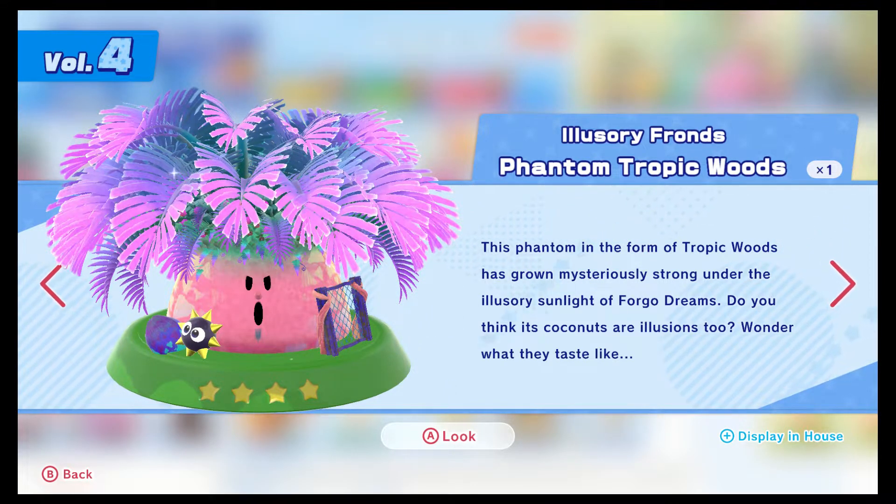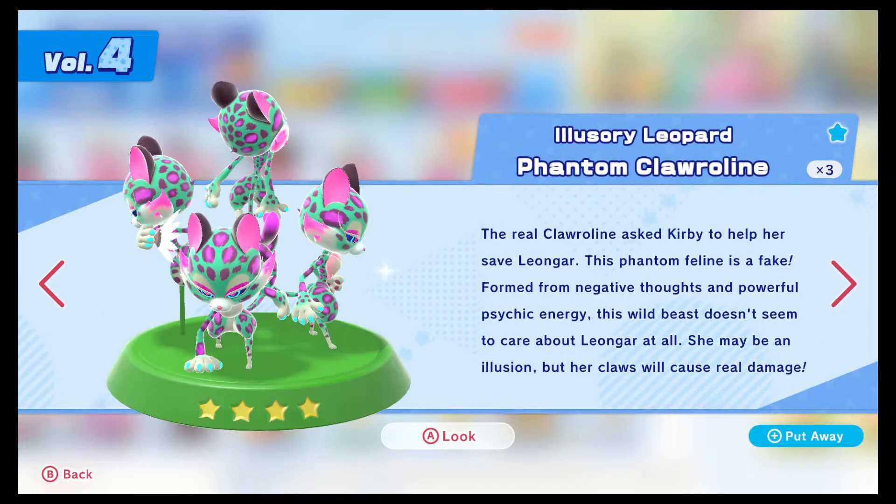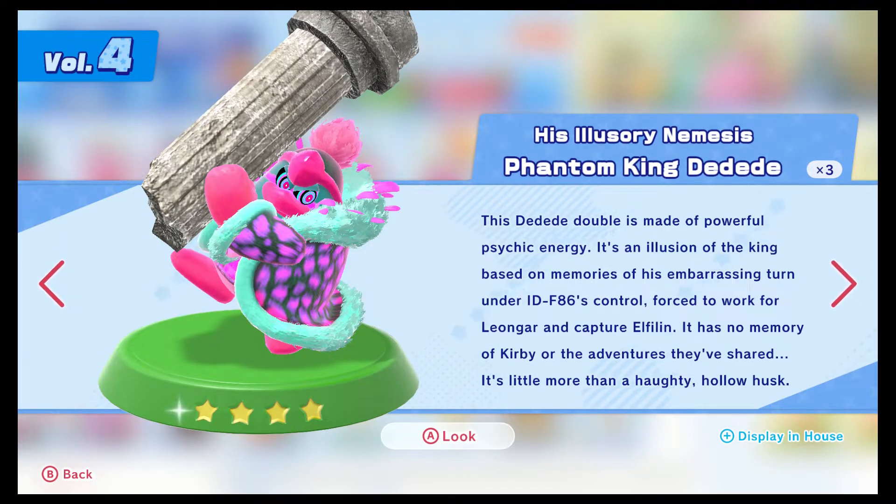Phantom Tropic Woods has grown seriously strong under the illusionary sunlight of Forgo Dreams - do you think its coconuts are illusions too? Even though this is not a member of the Beast Pack, it still got affected by all that dream stuff. Phantom Chloralyn - the real Chloralyn asks Kirby to help save Leongar, but this phantom feline's a fake, formed from negative thoughts and powerful psychic energy. She may be an illusion, but her claws will cause real damage. Phantom Dedede - it's an illusion of the king based on memories of his embarrassing turn under IDF-86's control, forced to work for Leongar. It has no memory of Kirby or the adventures they've shared - it's little more than a haughty, hollow husk.